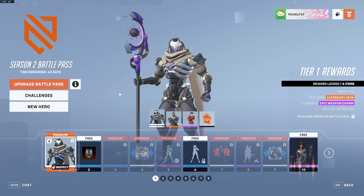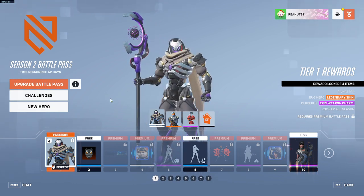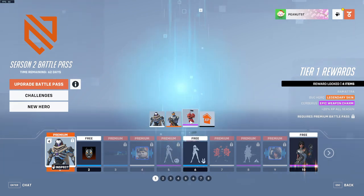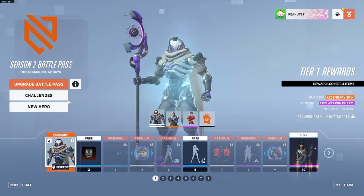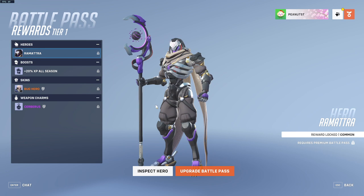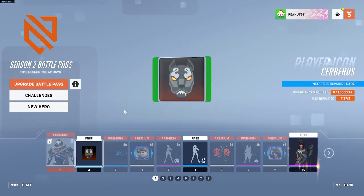So it looks like we get Ramattra as the first thing? It says premium, though, but he's here at the start. That's weird. And then this weird soldier skin, and then a Cerberus charm — that's cute. And then XP. Tier 1 says Ramattra, and then a Cerberus. So if you upgrade the Battle Pass, I guess you get Ramattra right away.